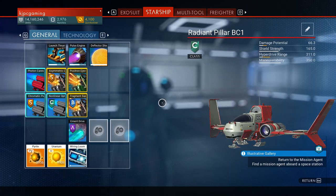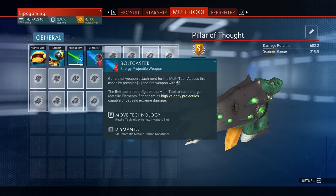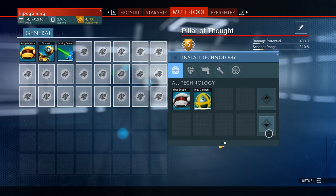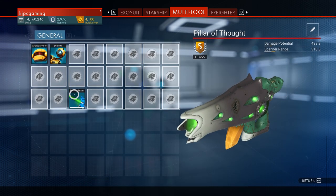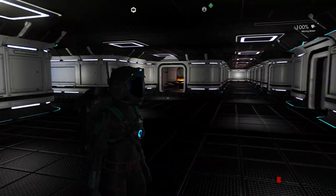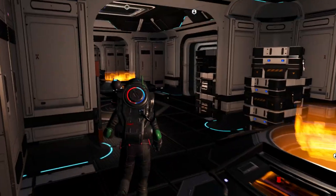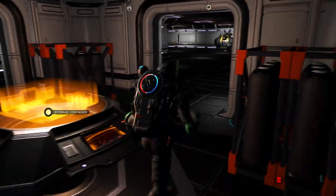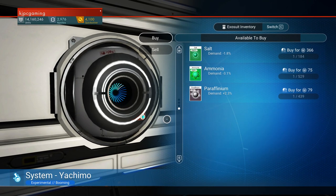We're going to keep the analysis visor scanner and the mining beam. I'm going to start right here and probably have to go buy the scatter blaster. Let's do the mining beam first — optical drill, we need sodium diodes and salt refractors. I think the first thing we're going to do is go buy some technology.